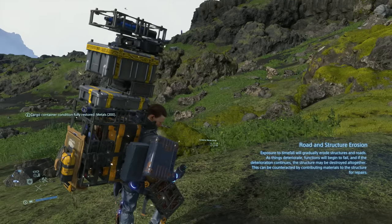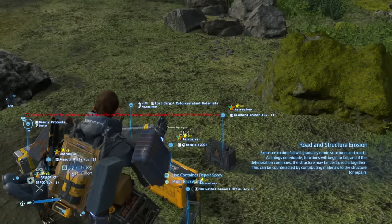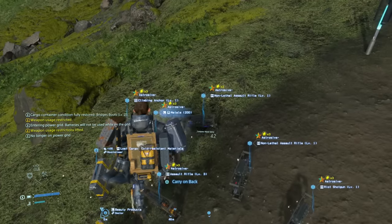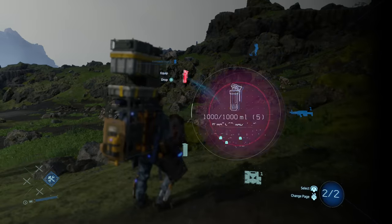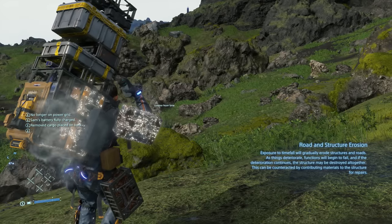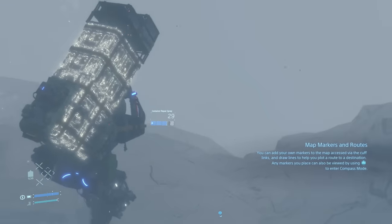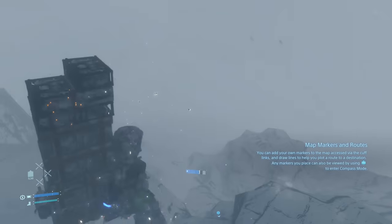Once the container of whatever you're delivering is destroyed, the object inside starts taking a lot more damage — this is where container repair spray comes in. To use it, offload the container you want to repair, take out the spray by holding right on the d-pad, aim and spray with L2 and R2. Or you can take out the spray and aim it backwards, which is useful if you're on the run and just want to spray everything down quickly, especially when timefall rain is hitting you. It's useful to carry one of these and spray whenever your cargo is taking damage. If you spray during timefall, the improvements won't be as strong but it'll still give the container some extra resistance.